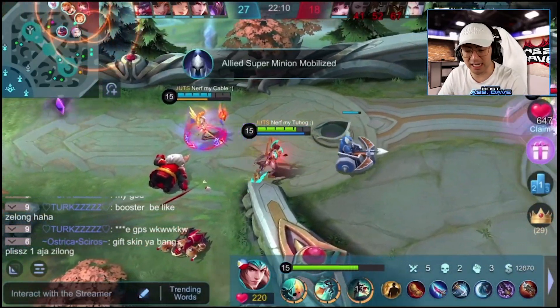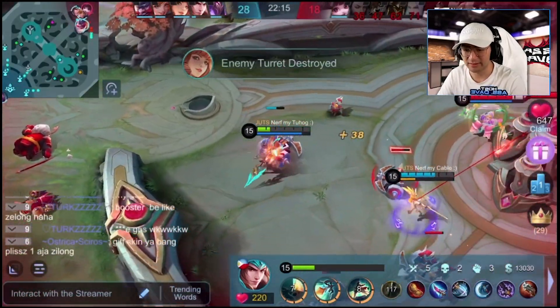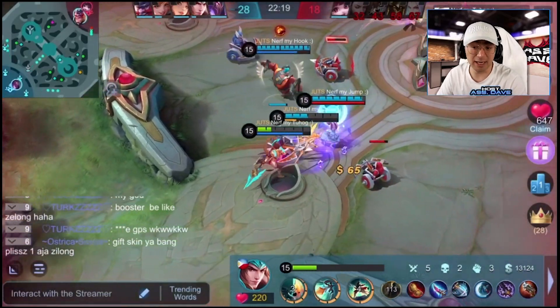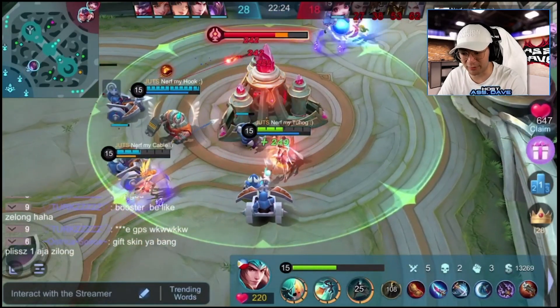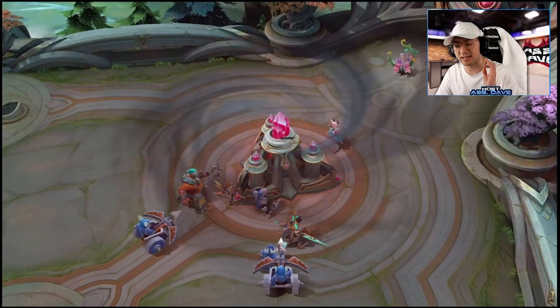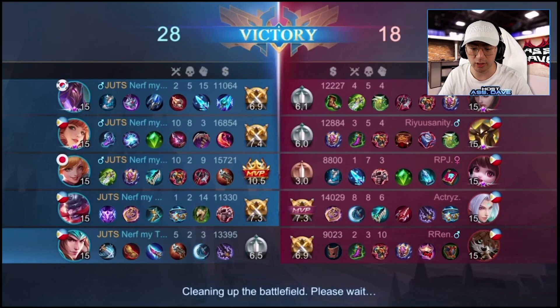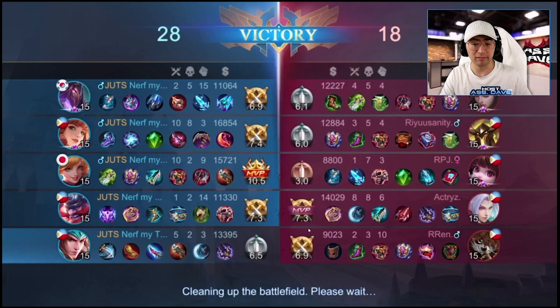By the way, he got Malefic Roar — the armor pen item. He made many mechanical mistakes this game, but flipping onto the minion again — another mechanical mistake. The reason why he's able to still get a KDA of 5-2-3 is just because he stuck to the rule: stick to farming, don't do anything aggressive, make sure you get these core items — Blade of Haptic Seeds, Berserker's Fury, Windtalker, and Demon Hunter Sword. He did that really, really well.